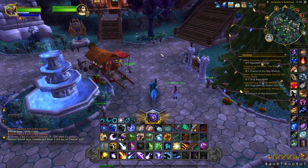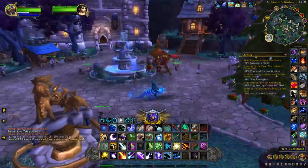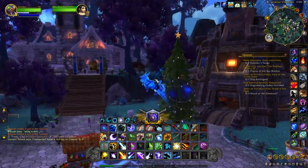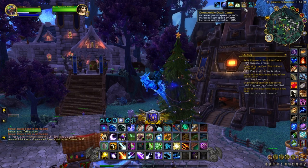You get this mount at collecting 500 mounts usable by one character. As you can see, it's celestial sort of, and it does fly. The ground speed is 100, flight speed is 310 — of course this depends on what kind of flying you have — but the really cool thing is it increases swim speed.